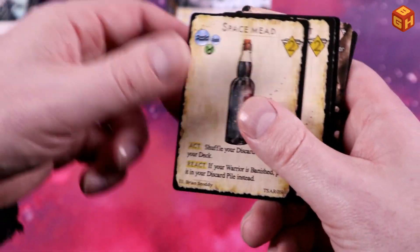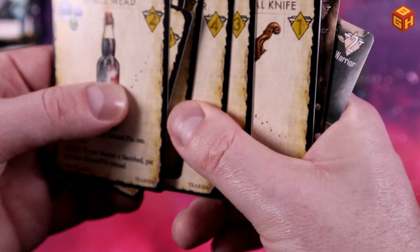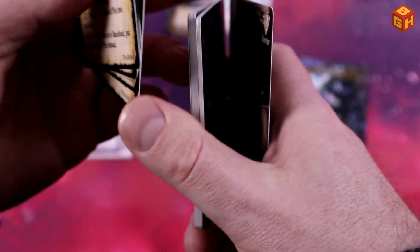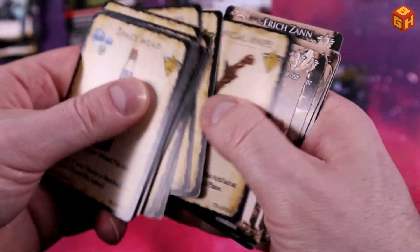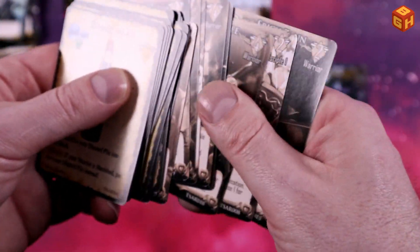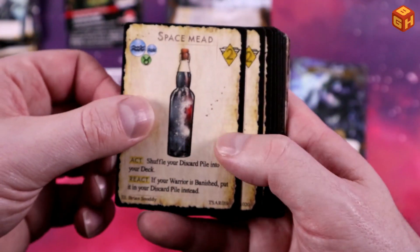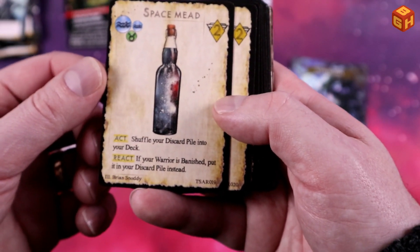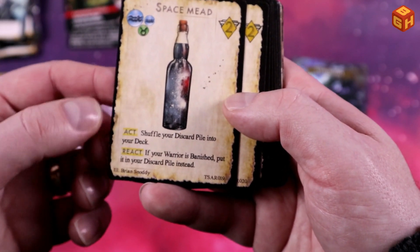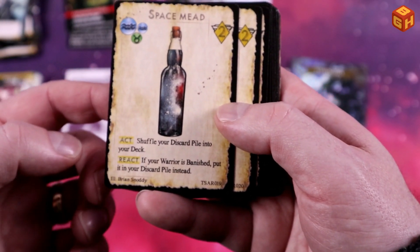Then we have a whole bunch of artifacts and items. Once you get them separated they slide very easily. We have Space Mead - shuffle your discard pile into your deck, and if your warrior is banished, put it into your discard pile instead.